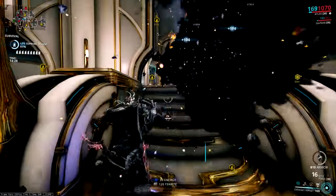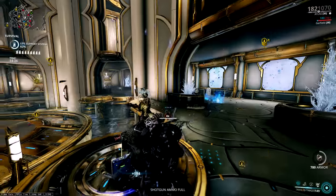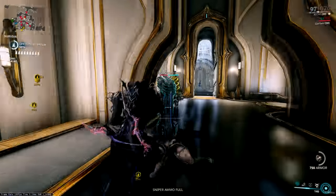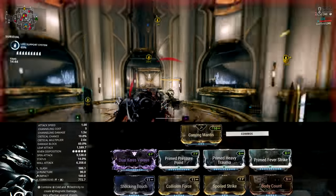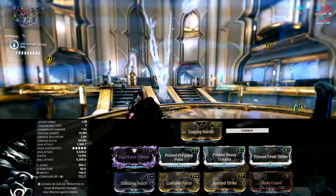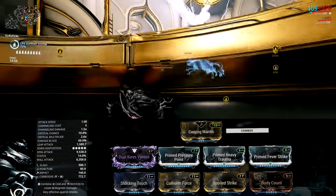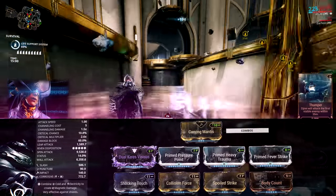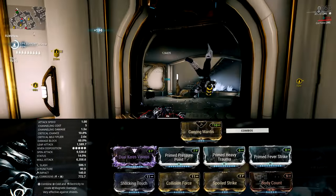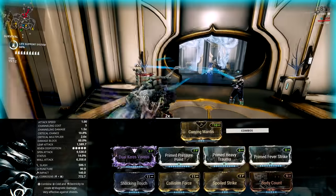Landslide is all impact damage, so any other physical roll won't do anything — which actually works brilliantly as a minus stat. It also has 5% crit, so crit chance is really going to do nothing either. The stat stick build is almost always the same: Prime Pressure Point for damage, Prime Heavy Trauma for impact damage, Corrosive damage using Prime Fever Strike — there's no status chance on here — Spoiled Strike, Body Count for the timer, and the last mod I'm still testing between Collision Force or another elemental. That's with the Riven; without one, replacing it with an elemental works very well.